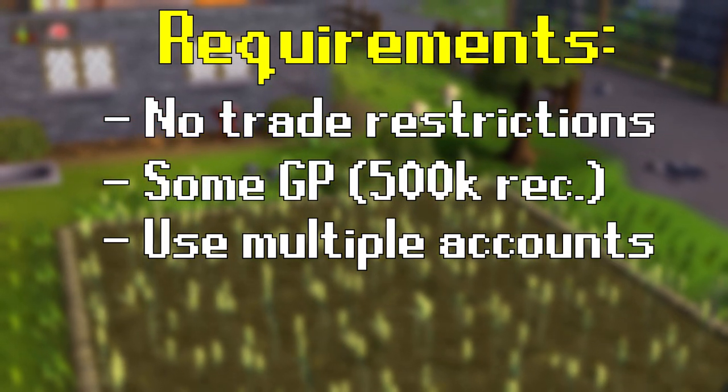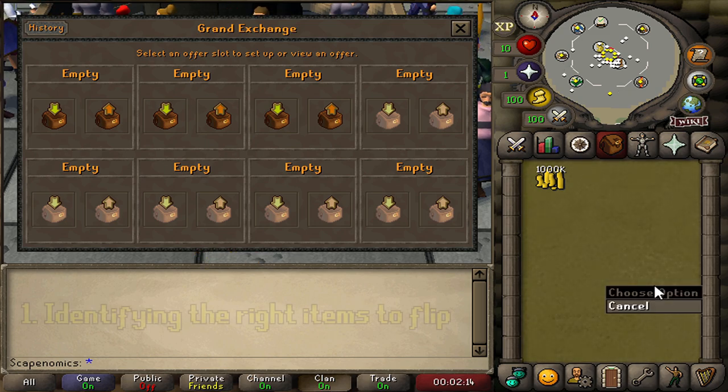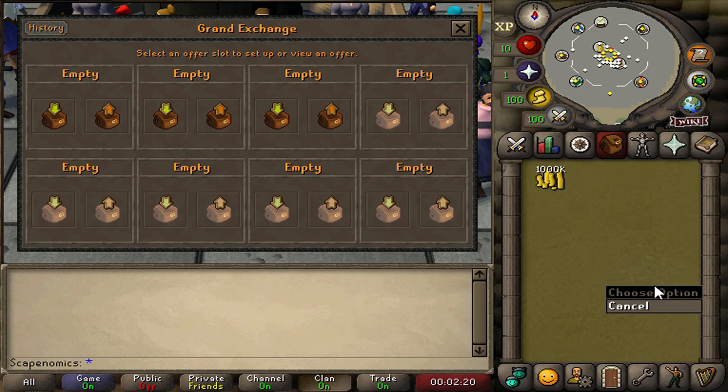Let's hop over to the Grand Exchange and walk through a live example. We are at the Grand Exchange with one mil in our inventory. I'm going to walk through the entire process of how I set my overnight flips. The first step is identifying the right items to flip overnight. My personal favorite way to do this is to look at a flipping list I've created — I have a bunch of private lists I keep on hand to reference anytime I'm looking for flips.